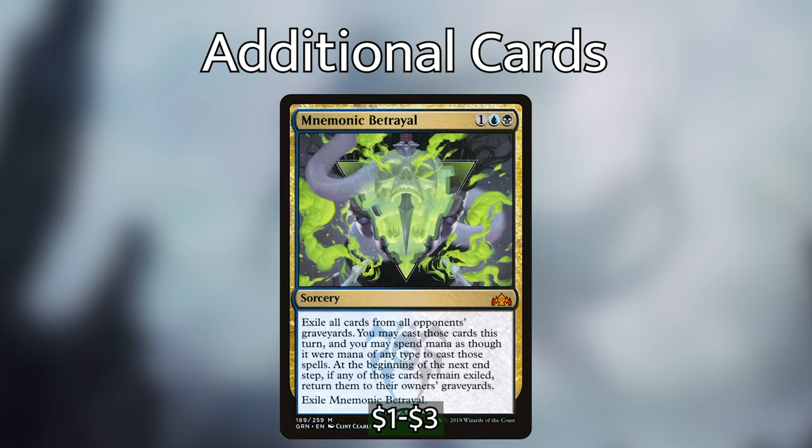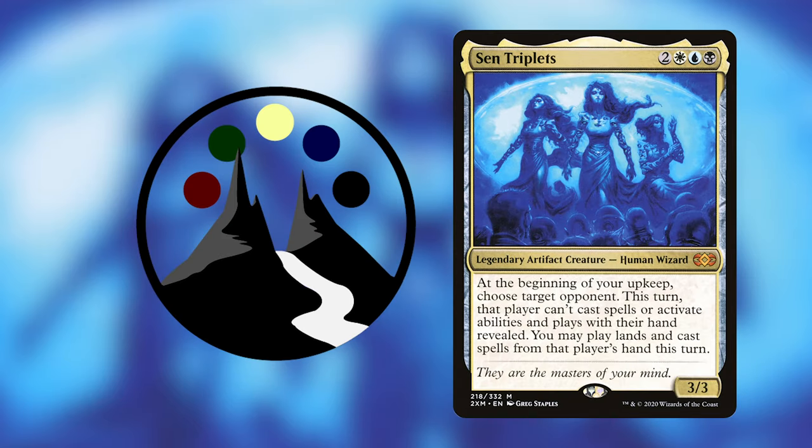Watch your opponents drop good creatures into their graveyard, cast Mnemonic Betrayal, and just cast whatever your heart fancies. And with that, that's the end of the deck tech. Check out the deck list in the description box below, which has all the lands included as well. I cannot recommend this deck highly enough — it's very fun especially if you're into control. Just make sure your play group is okay with Sen Triplets first. Thanks so much for watching — make sure to like and subscribe, follow us on Twitch, Facebook, and Twitter. See you next time!